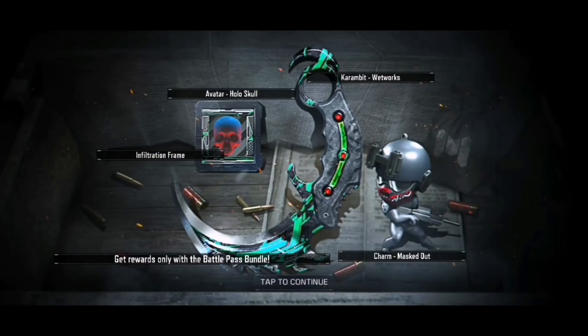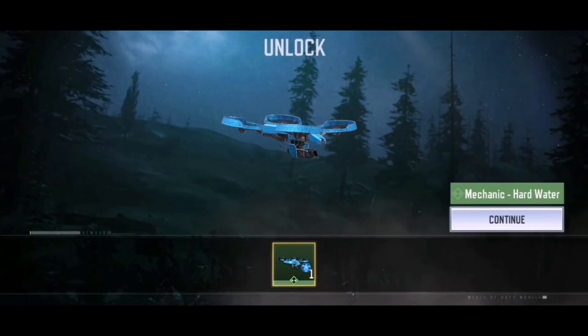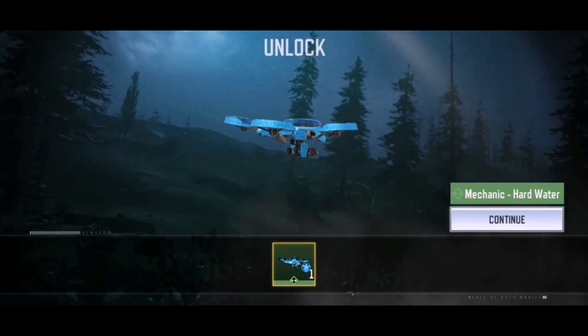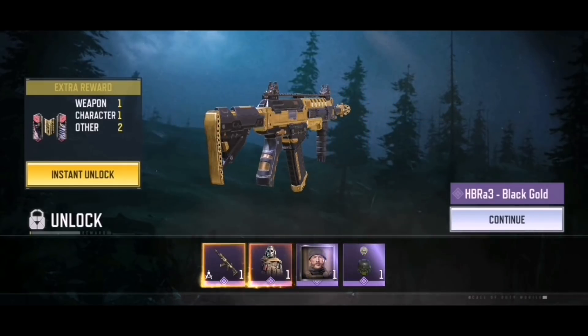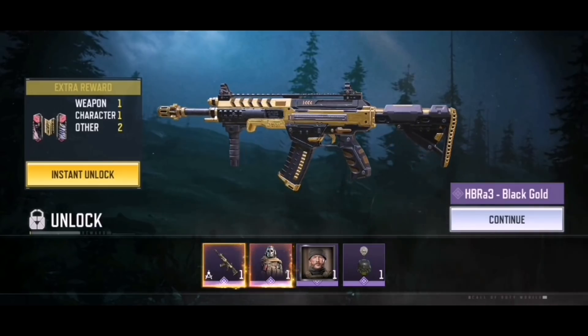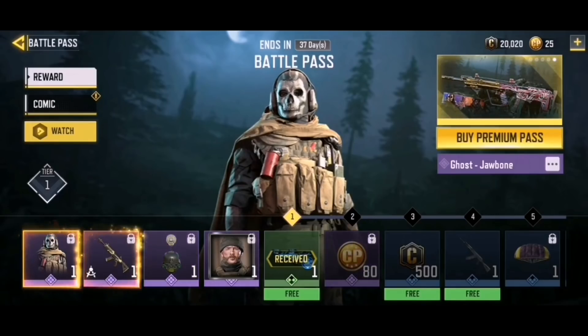This is the reward you get when you buy the premium pass plus - the more expensive version. You get a karambit, an avatar, a charm, and a frame. Moving on, here's the battle pass: tier one has been unlocked. Hard Water is the free skin - the HBR A3 black gold. So freaking sexy, we're going to check it out first.